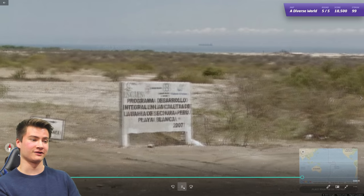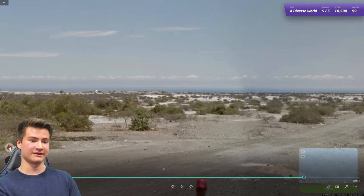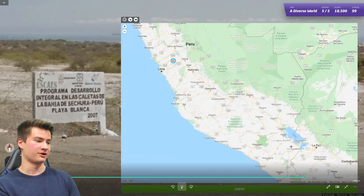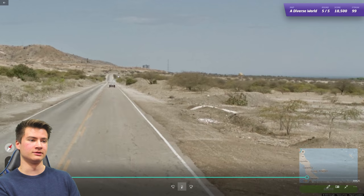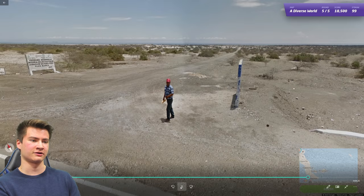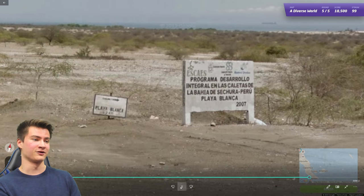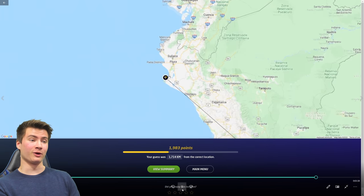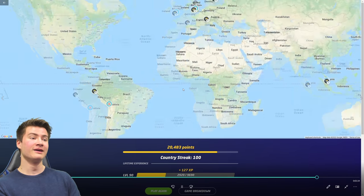Round one hundred — I spent quite a while here trying not to screw it up. I'd never made it this far in streaks before. A sign says Peru, and I was thinking probably Peru, but there was water to the east, which was confusing since Peru is on the west coast. Was it Lake Titicaca? The landscape didn't seem right for that area. I couldn't think what else it would be, so I went with Peru — and it turned out to be much farther north, where Peru has coastline. I'd completely forgotten about that. But I made it to 100 and was really happy.